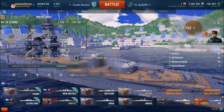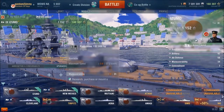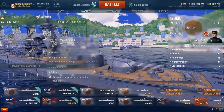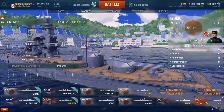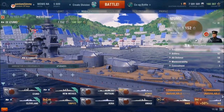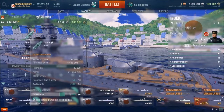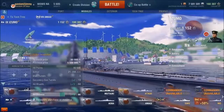I have the propulsion upgrade which gives a max speed of 28 knots instead of 27.2. This goes 21.7 instead of 19.7. All I have left to research is the Izumo C hull, which will increase my secondary guns by two more and increase the AA mounts by 12.